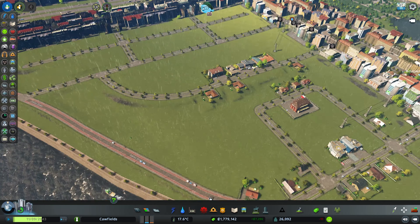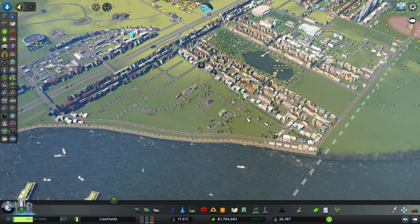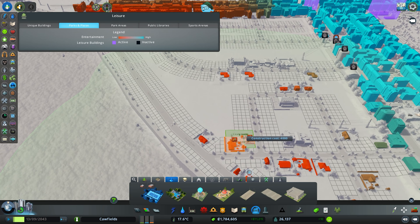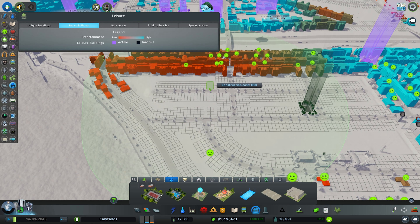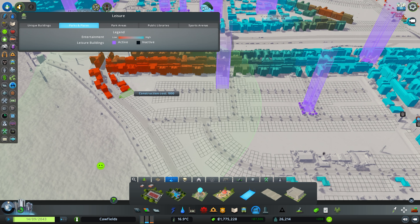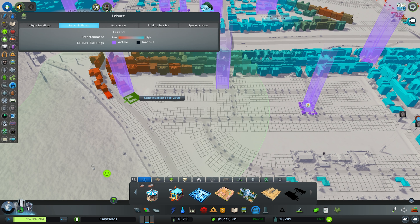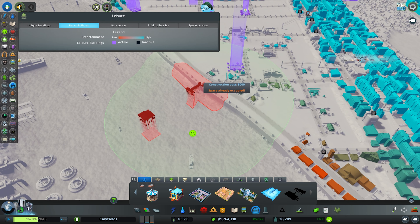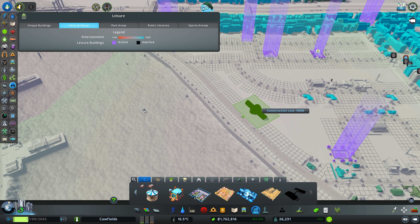We've got a nice little area here that we can develop with more parks. In this residential area, once we get more demand for residents, the only place they're going to move to is this space here because all of this is due to fill up with commercial and offices. Let's put in a few nice little areas to boost the appeal of the place - some tennis courts, basketball courts, a little car park. We can also put in some smaller buildings like a Japanese garden and a tropical garden. A botanical garden right down in this area would be quite nice too, so we'll get one in right there.